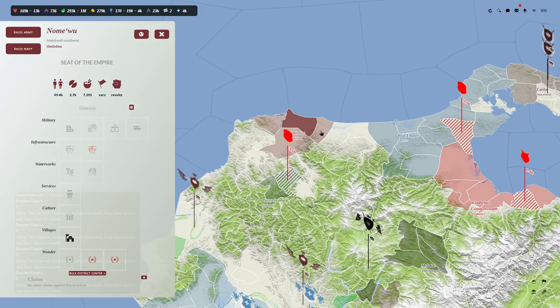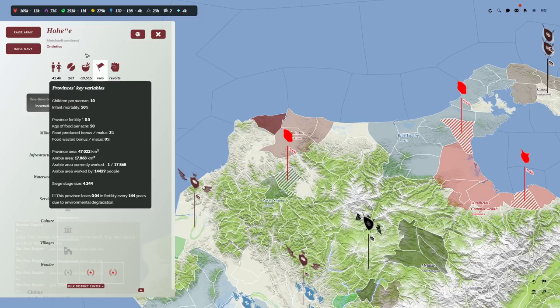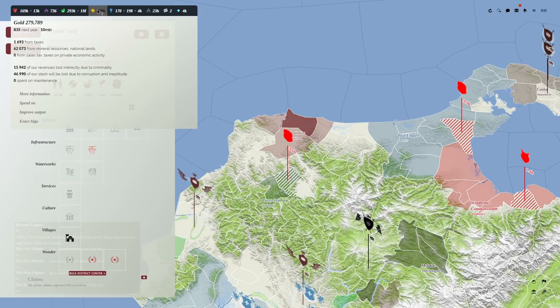If we choose options — like I went and colonized these other places: Nomepi, Ohi, Hoi — I sent out my explorers and they colonized those places. I've got some gold coming in and you can see where it all comes from.